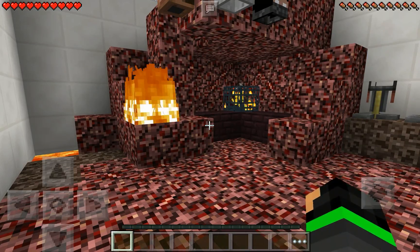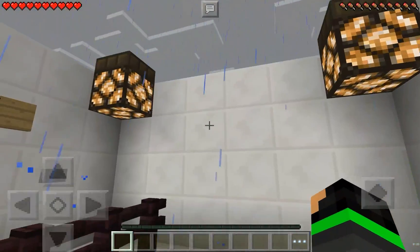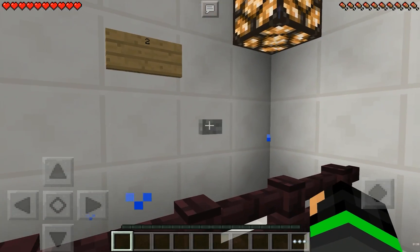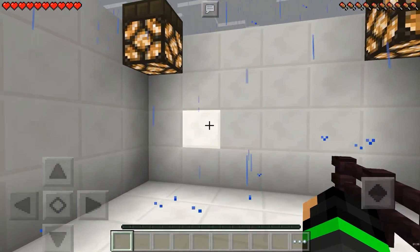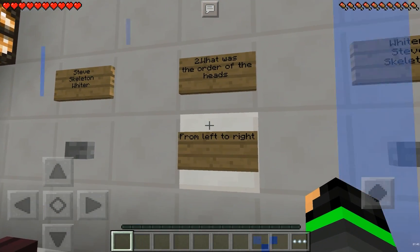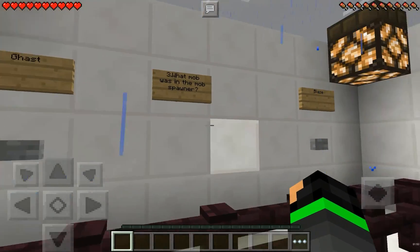Let's get started — okay, peaceful mode. How much fiber was in there? Not much. What was the order of the heads? Left to right... never mind, let's try it. The other texture looked different because I have a texture pack.